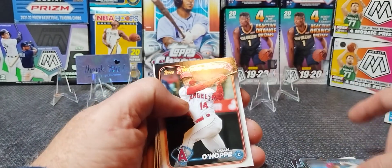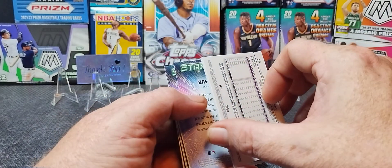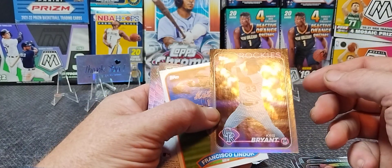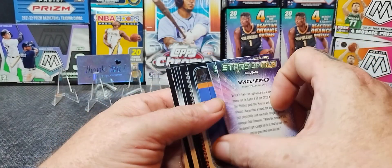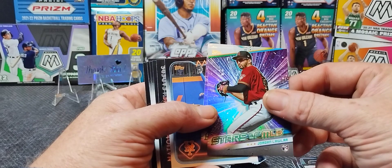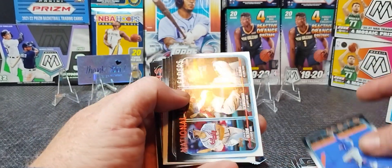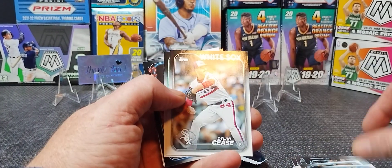Benintendi, Suarez. A 'backwards' card — in these packs that just means the rainbow foil. Chris Bryant, Francisco. And here we go — Bryce Harper. Dominic's not with me today. Jordan Lawler rookie card. Let's see — Home Run Sluggers insert.